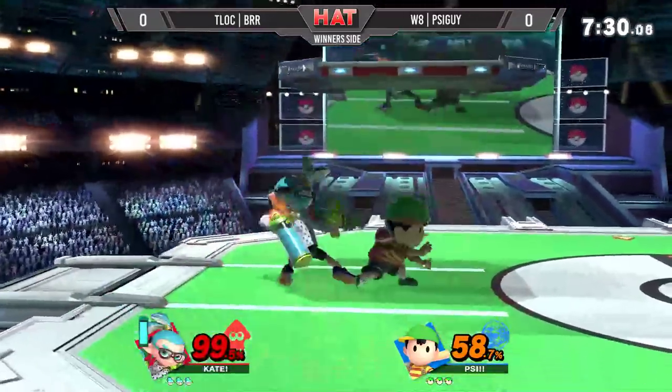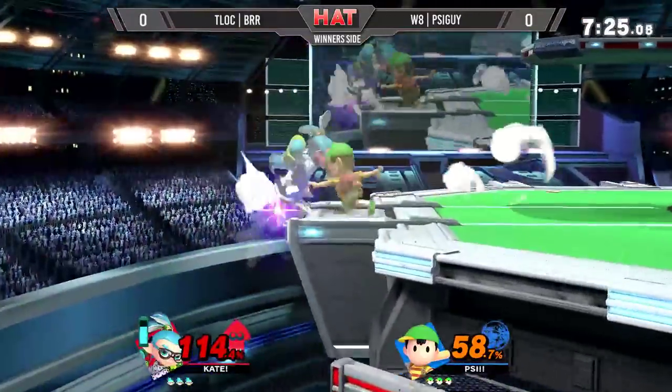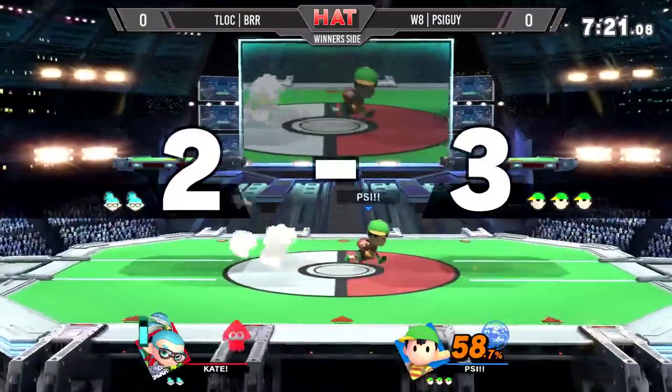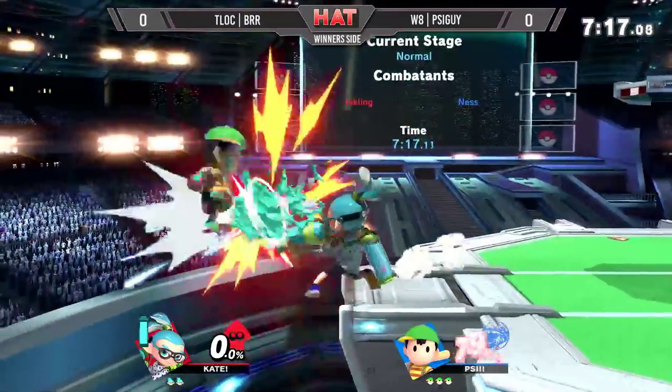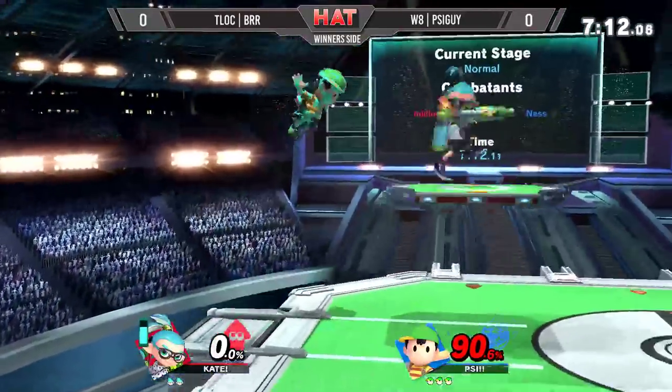Now that he gets into close quarter combat, he has to worry about PSI Magnet, he has to worry about Nair, he has to worry about all these air-to-air hitboxes trading out. The ledge trap there with the match — that's going to close it out. That was really good because the way he set up the PK Thunder was pretty much leaving one option for Bird. And then when he came back on stage, he thought it was safe to come back, but he never was.